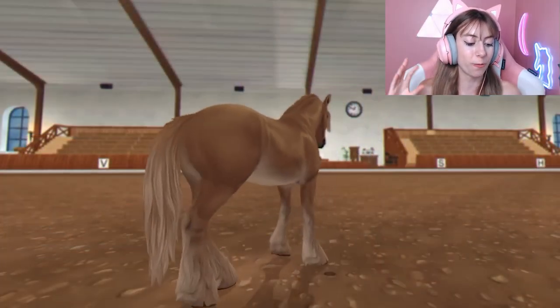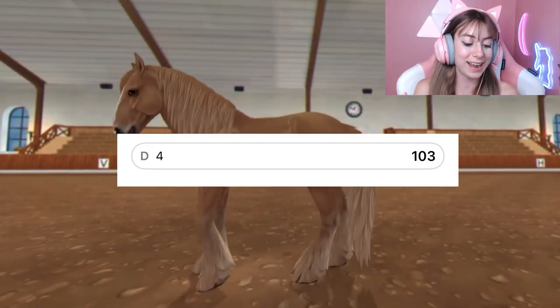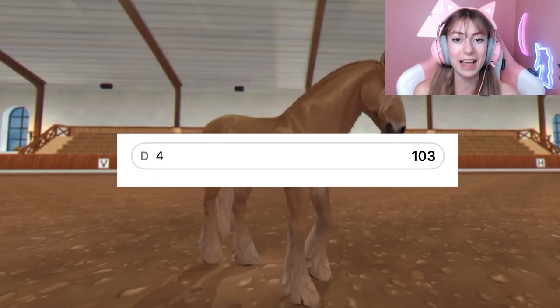Today we are doing best versus worst Shire updated Generation 3 coat colors in Star Stable, so without any further ado let's get into it. Starting off with the worst — or the least rated; I say worst because it sounds more dramatic, it adds a little dramatic spice. The worst rated Shire was this caramel one, and it only had 103 votes.